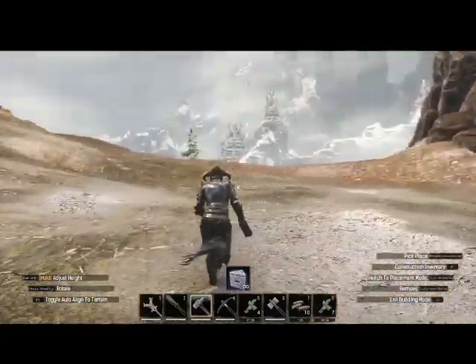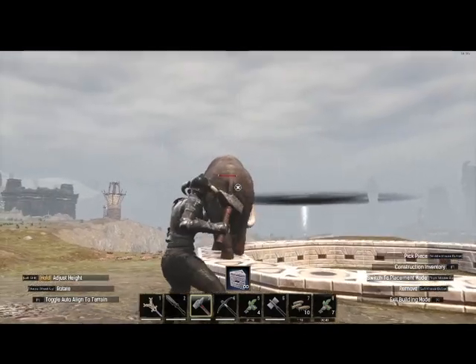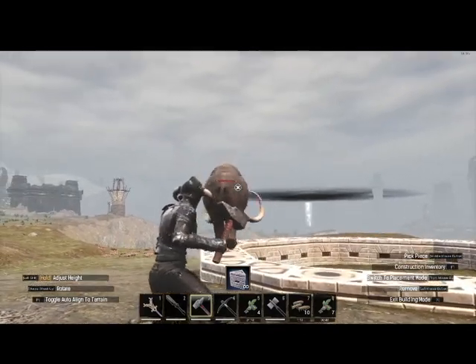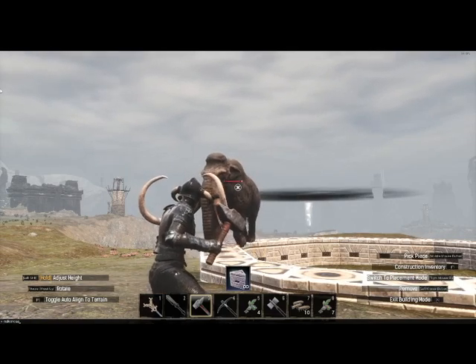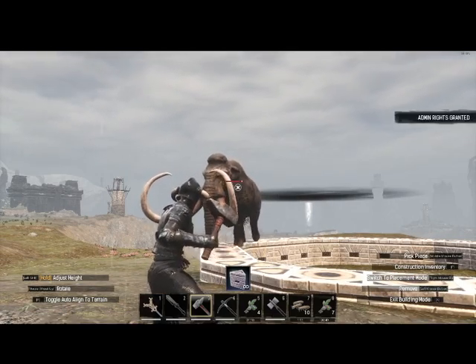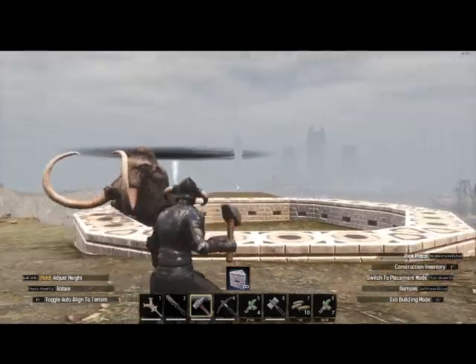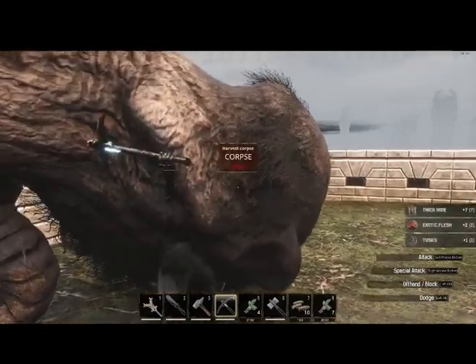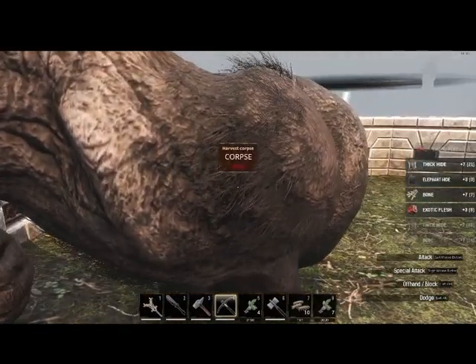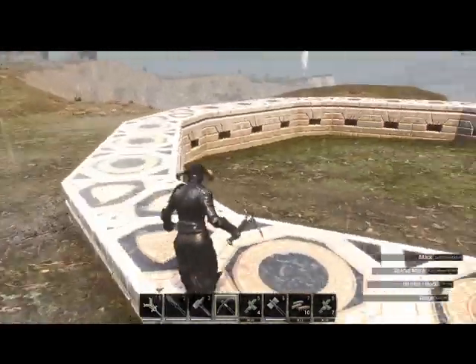This NPC is going to be in our way. Let me drag him up here — let's turn off aggro. I'll make myself admin and wipe him out. Now let's skin or harvest him so he's not blocking us.